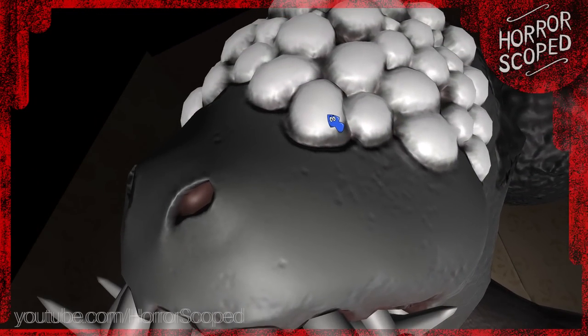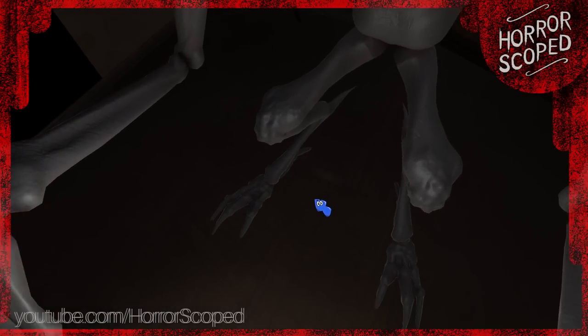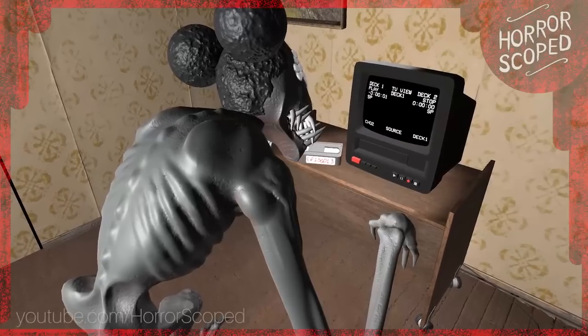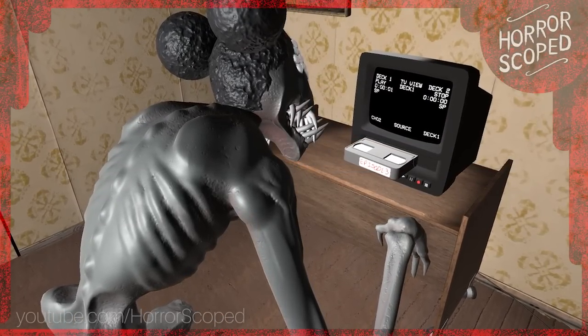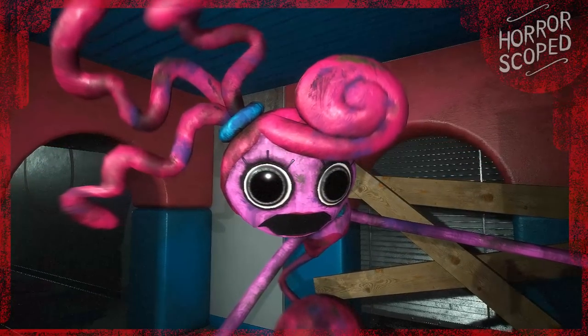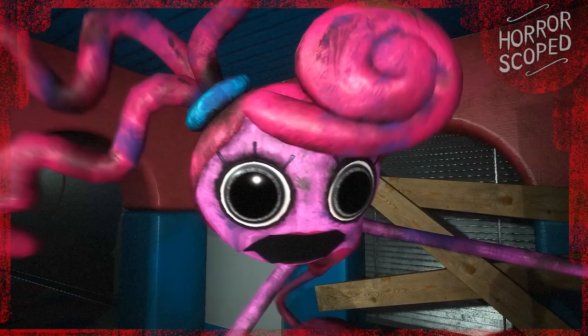A 3D model of this monster does exist, so I thought: I want to face off against this monster. I wasn't able to do it in Amanda the Adventurer, but I can certainly do it in Poppy Playtime Chapter 2. So the process of changing Mommy Longlegs into the monster from Amanda the Adventurer is kind of neat.